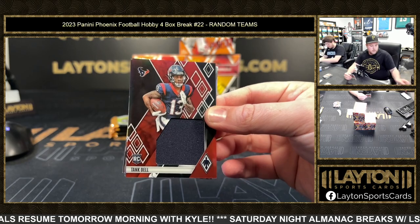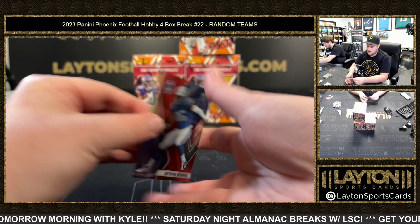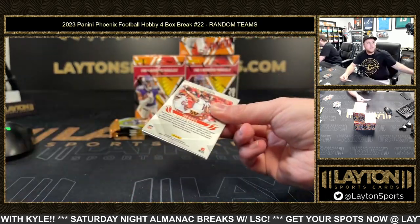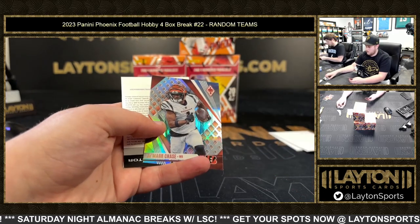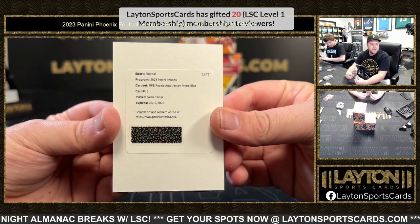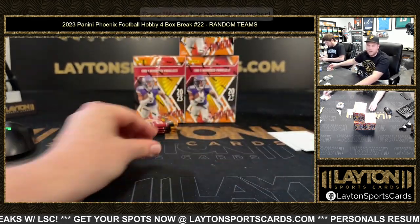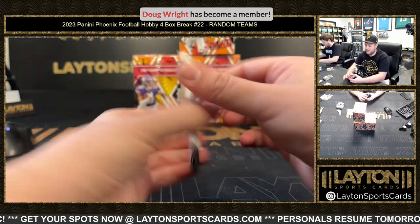For the Texans, out of a War — to 250. Halfway there. Whoa — Jalen Carter RPS rookie autograph prime blue going to the Eagles, nice one there, Eagles let's go! Rich gifting 20 memberships — let's go Rich, man of the people!